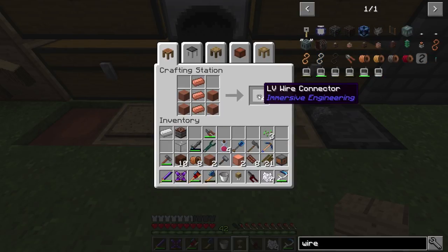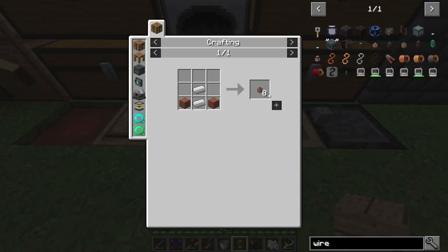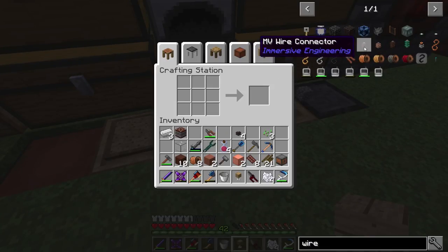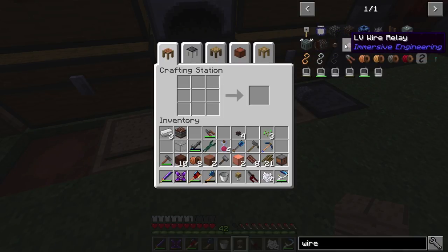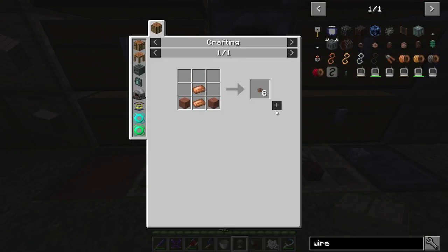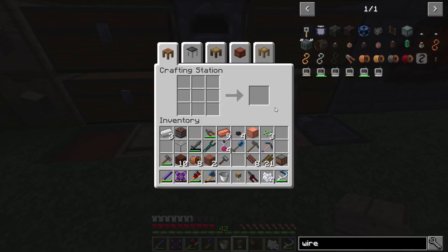LV wire connectors - what is the other one? That was the low voltage wire connector, and we want not medium voltage, just this one. Connector - I just need two iron. Apparently we're getting quests all over the place. I didn't even check that these were quests - but I'm not going to complain at all. I've got the connectors. Low voltage - I'm looking for three relays and three of the other ones. We actually need copper for the low voltage wire relay. Let's grab the low voltage wire relay. Fantastic, there you go.